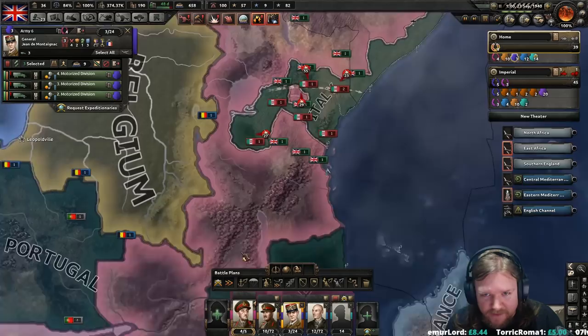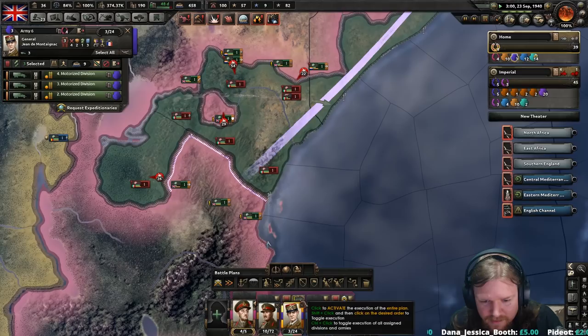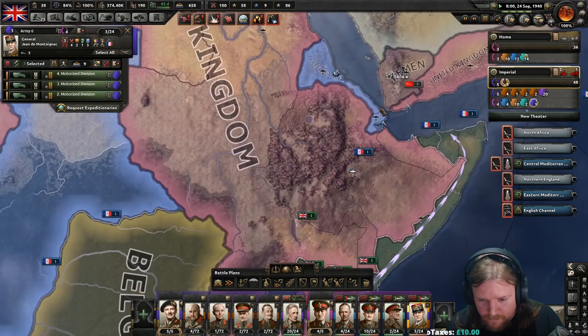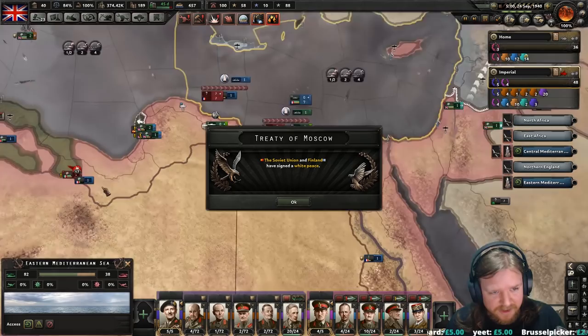Jean de Montenac — let's bring you over here with the mission of taking this. As soon as you arrive, we can go. Montenac should probably join the Africa Corps. Richard O'Connor is in the right place — he smashed the Italians in Libya in 1940. Libya is falling rapidly to the French. I've done very little. Winter War is over already — that was quick.